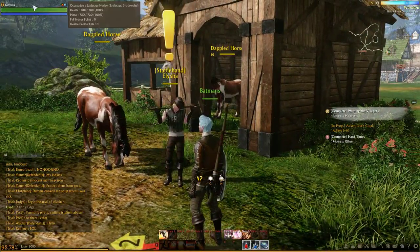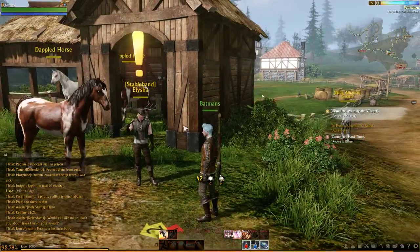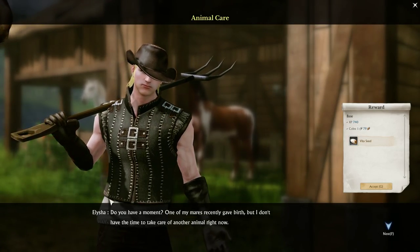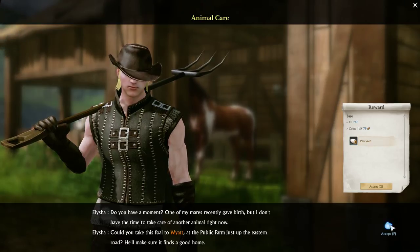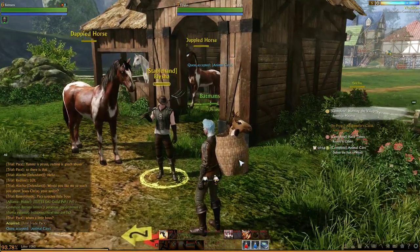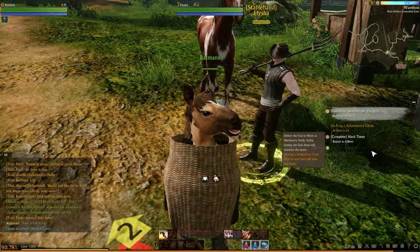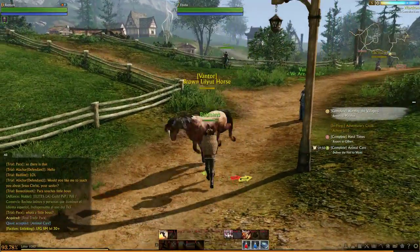You'll be about level 6 on any of the factions, any of the races, and you'll get a quest from someone that's a stable hand. We're going to talk to the stable hand, and he's going to say this common thing — do you have a moment? Basically, what he's asking you to do is transport a mount. As you can see, I have a horse called a foal, and I need to transport it to Wyatt.